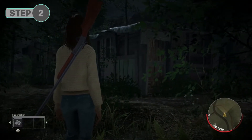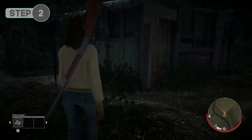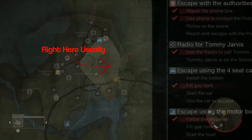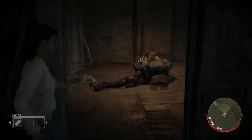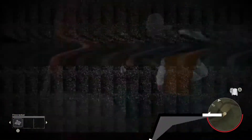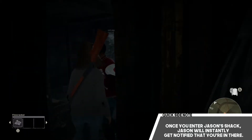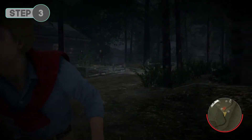Step two: when you get into the game, the first thing you want to do is find Jason's shack as the female character, so you can get his mother's sweater. His shack is usually on the outer side of the map and away from other cabins. Look for an open space away from other buildings on the map. Once you've found the shack, go in and grab the sweater. Quick side note: once you enter Jason's shack, Jason will instantly be notified, so be quick when grabbing the sweater.